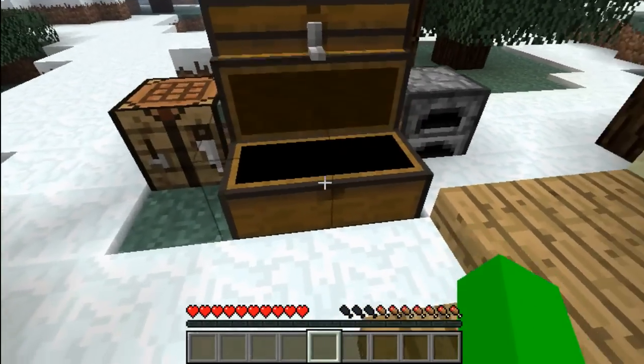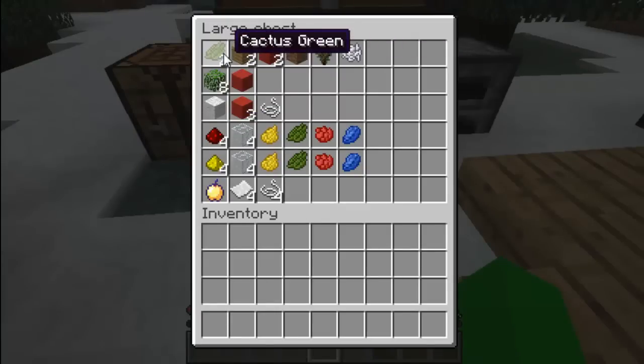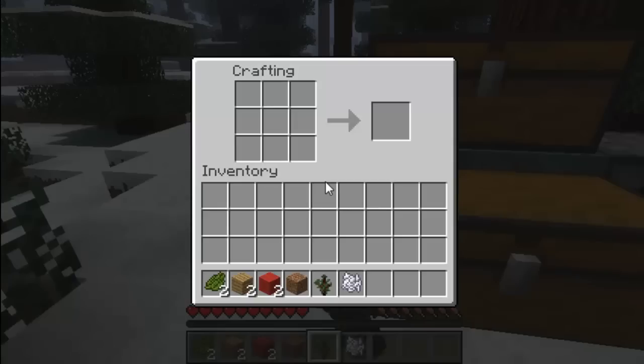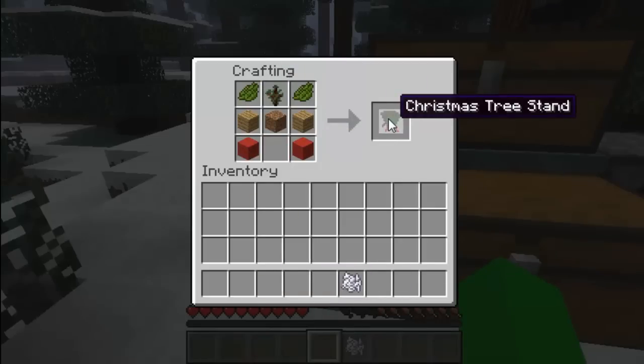The first thing we're going to create is a Christmas tree stand. For this you need two cactus green dye, two wooden planks, two bits of red wool, some dirt, a sapling, and some bone meal. You arrange those in the crafting grid and now we get the Christmas tree stand.